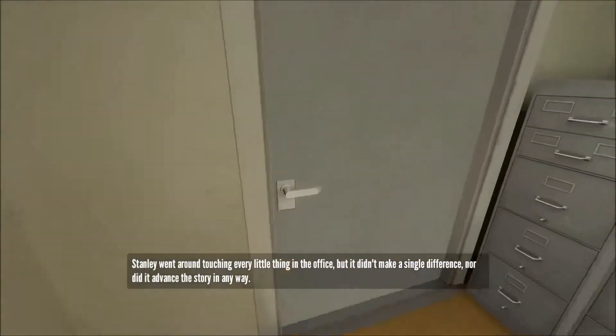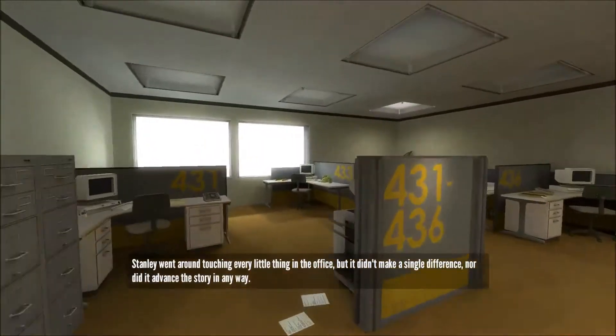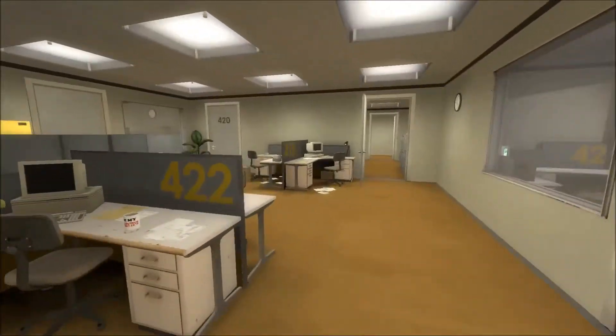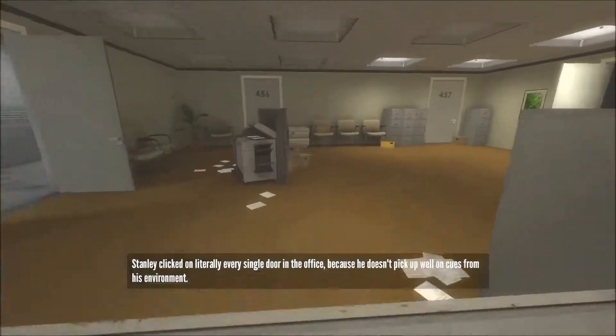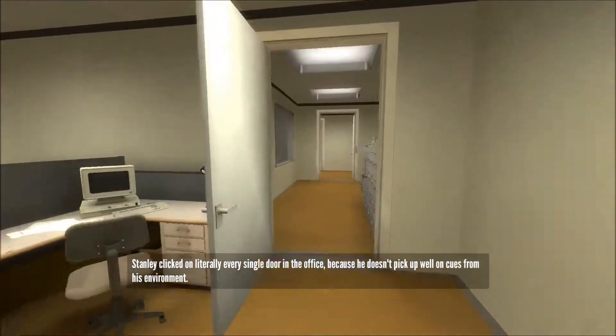Stanley went around touching every little thing in the office, but it didn't make a single difference, nor did it advance the story in any way. There was a computer that said 'input' — I wanted to click it again. Stanley clicked on literally every single door in the office because he didn't take any cues from his environment.